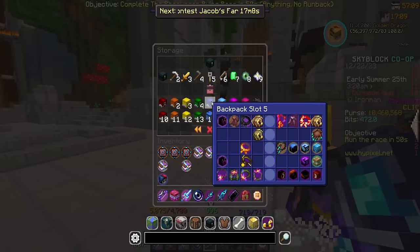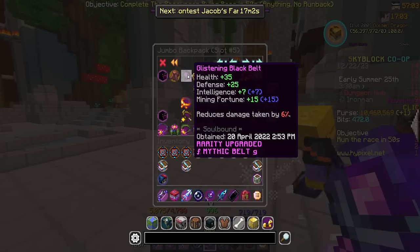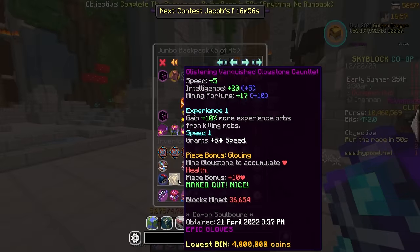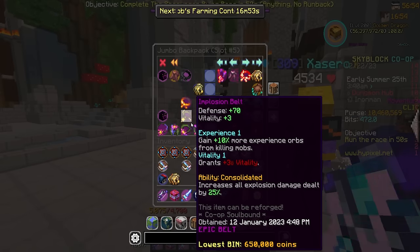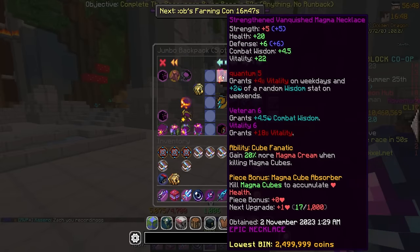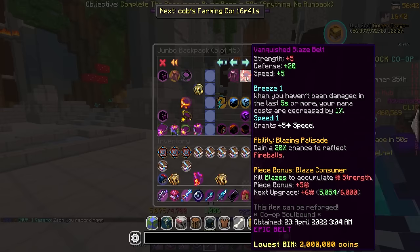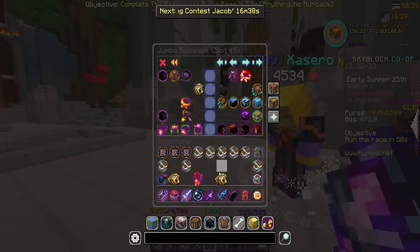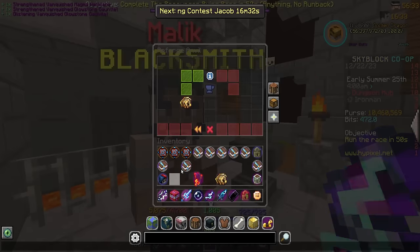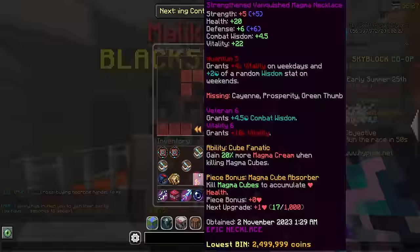Now we need to decide what to recom. I want to take a look at our equipment because I have some stuff I want to recom that I just haven't yet. I'm going to put the glowstone gauntlet aside — that's Glistening on it, from mining. It would be worthwhile to recom that. Let's see: my veteran vitality necklace and glowstone gauntlet — these two are getting recomed. We're finally just recomed everything which makes me so happy. Glistening vanquished glowstone gauntlet — that'll give me a little bit more mining fortune.